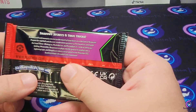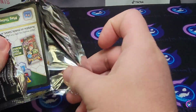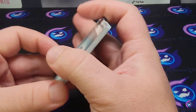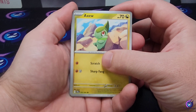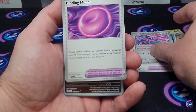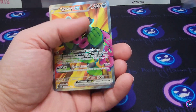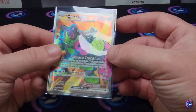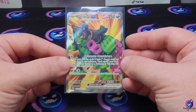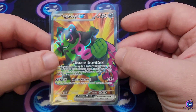Usually if I do four packs I open Sword and Shield style, but if I'm opening a lot of Scarlet and Violet — like a booster box — I've realized that's how I'm going to open the packs. We got Axu, Golbat, Meowth, Zubat, Power Glass, Genesect, Binding Mochi, Iron Moth reverse, Zubat reverse, and an Oogie Doogie full art — we'll take that. A lot of people are saying ETBs are pretty good, so hopefully this one's good to us. Starting off with an Oogie Doogie full art — we'll take that.